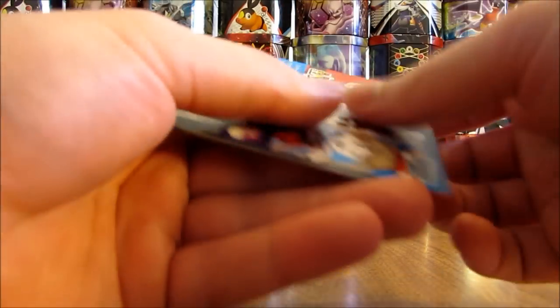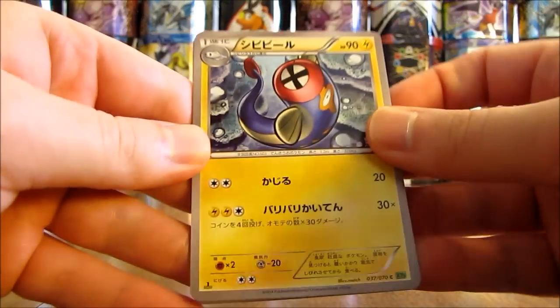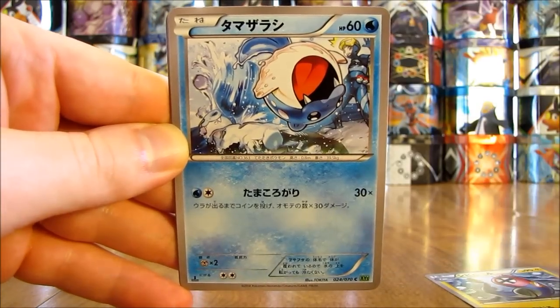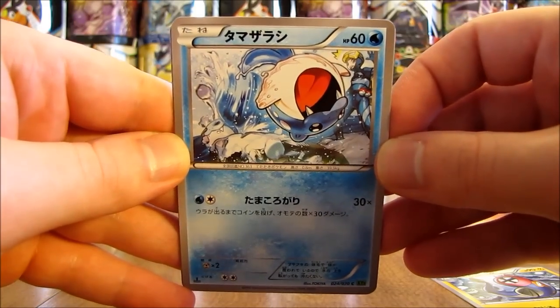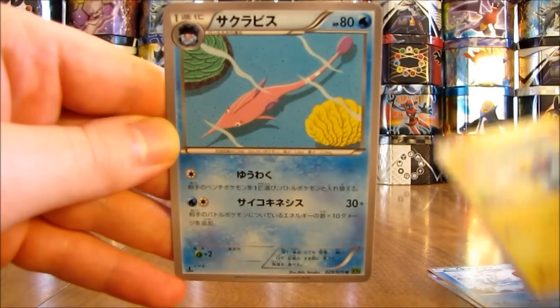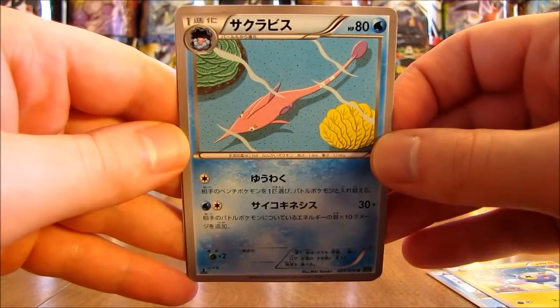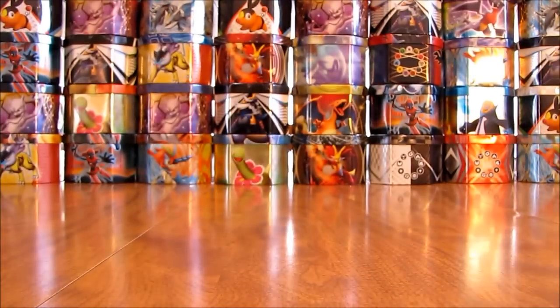Next pack here. This pack starts off with another Electric, followed by a Spheal, then a Chinchou, and what looks like a Gorbis. The last card here is a Kingdra.